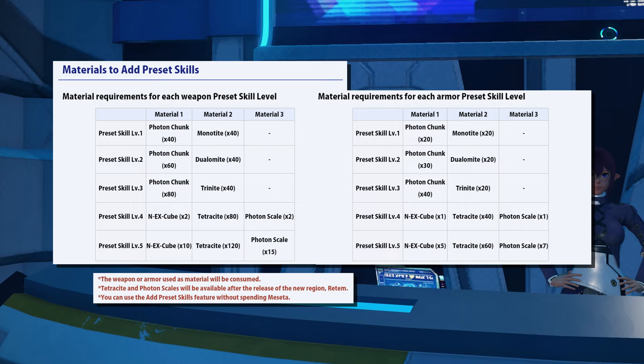You'll require photon chunks and monotype for a level one preset skill, dualamite for level two, and trinite along with a photon chunk for level three. At level four and five, you require X cubes and new materials called tetracyte and photon scale. I won't go over every specific amount, but you can pause or check the link in the description — I've got the source page there for you to bookmark.